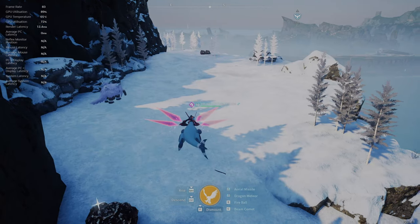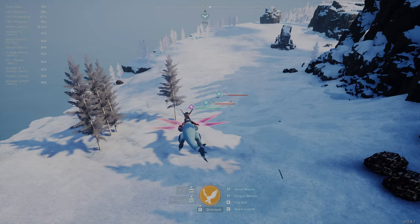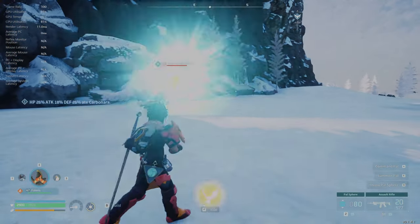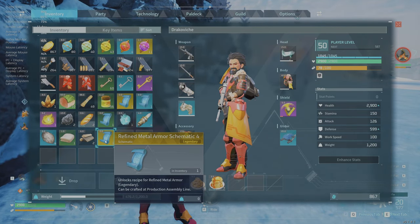I got mine just from going around and getting chests here in the pristine snowfield. I was actually farming high quality oil while I did it. I just opened a chest, got lucky, and got the refined metal armor schematic 4.